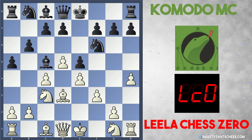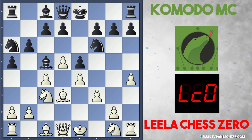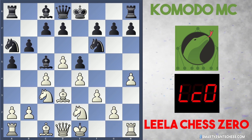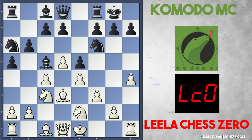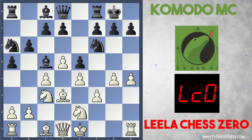Leela plays h4, preparing a kingside attack, and Black continues their plan with knight to a6. White plays Ng2, and Black now very bravely castles in this position. Leela just gets straight on with her attack — she plays g4, pushing these two pawns right up the board. I believe this prepares the move g5.